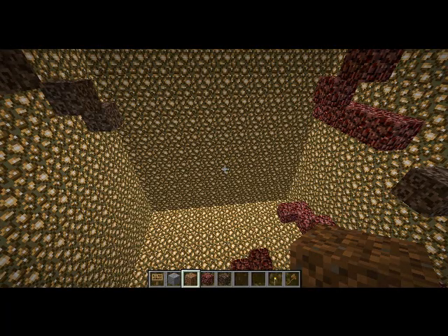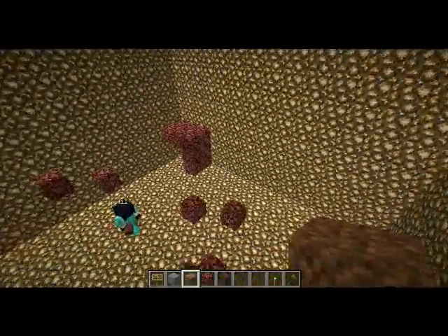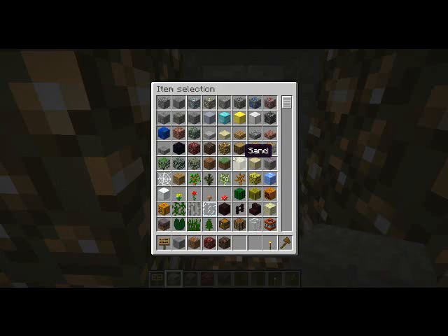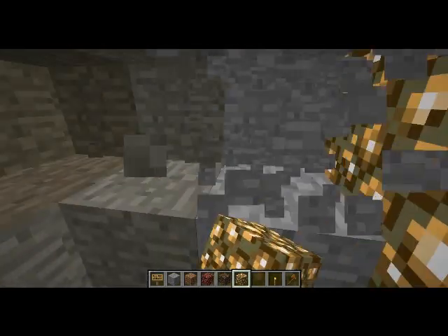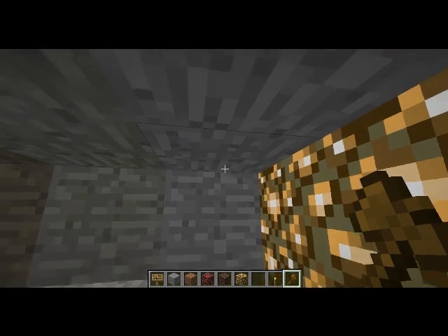And there you go, you have your sniping point. So now that we have the mob arena set up we should go and now make the lobby. How the hell are you supposed to go up there?